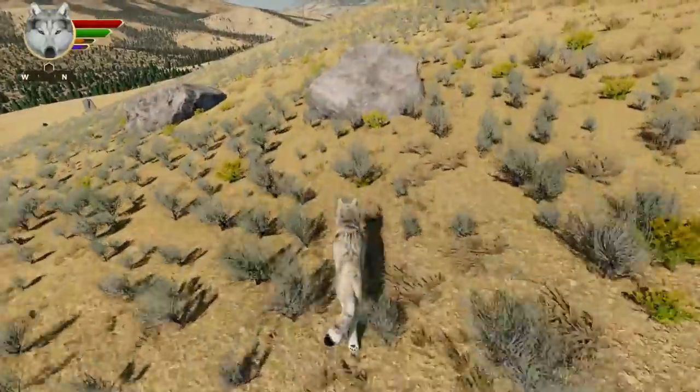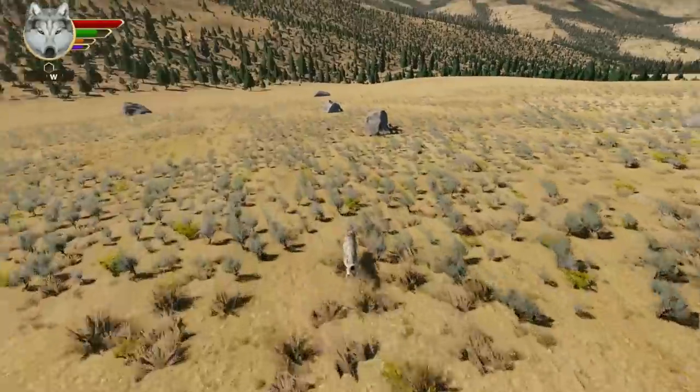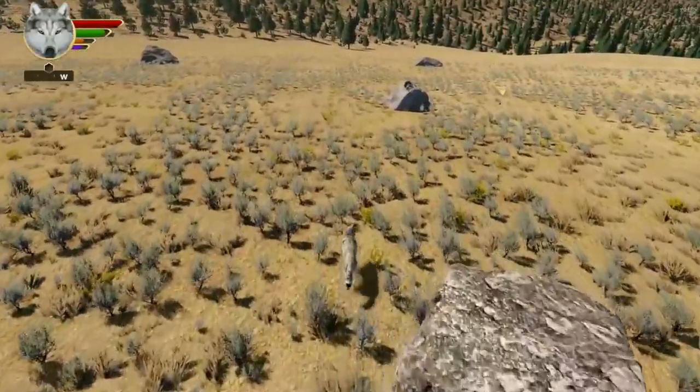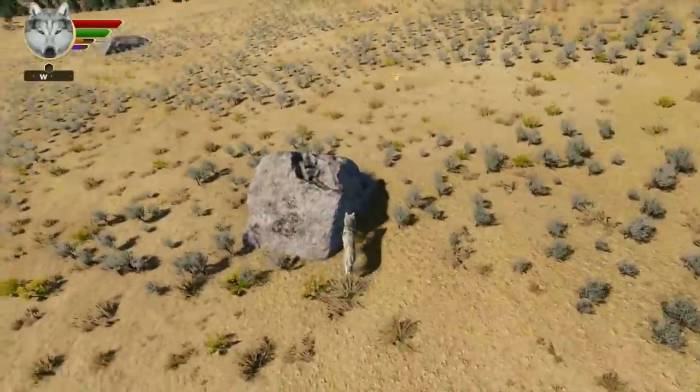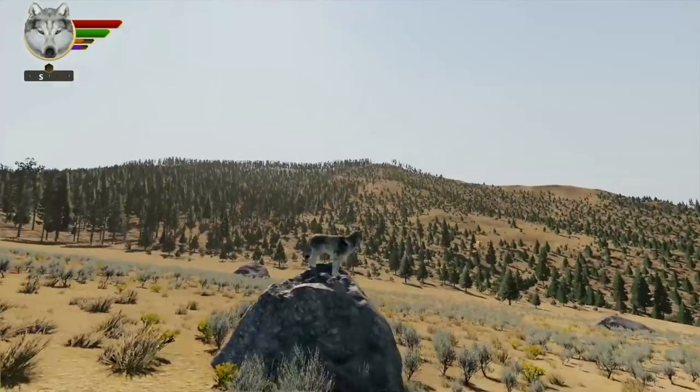And best of all, that means you can walk up onto the boulders! At least some boulders — you've got to find one with a good slope going up it, so you might have to look at a few before you find one. But many boulders are walkable. You can go up there and take a nap on top of a boulder if you like.